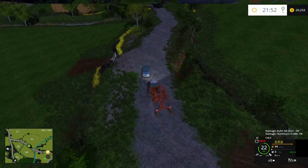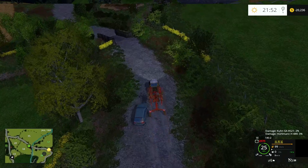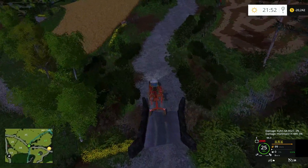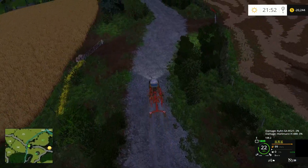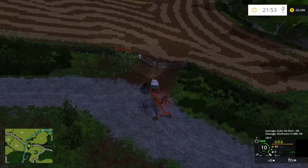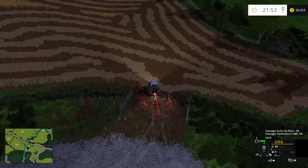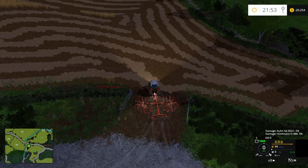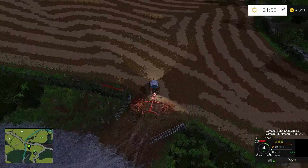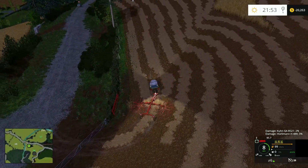Speaking of straw, I said we didn't need this fella but yes we do — we're gonna take him down here and start heading around the field. I think I can beat you there. All right, let's get this going and we will take a strip around the field.